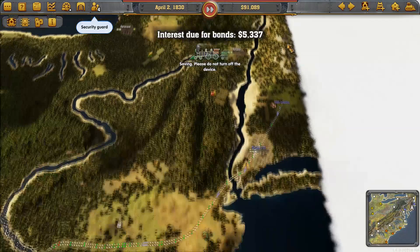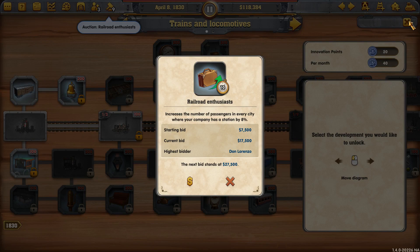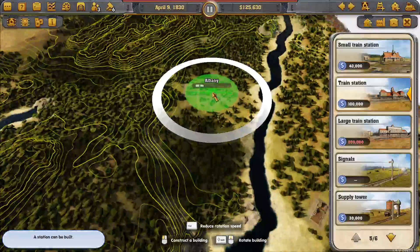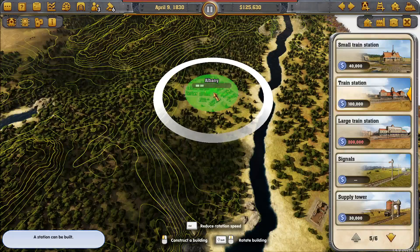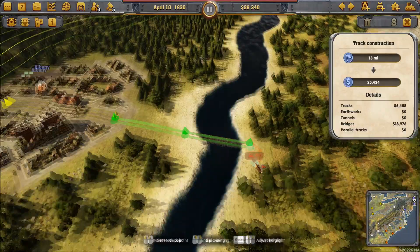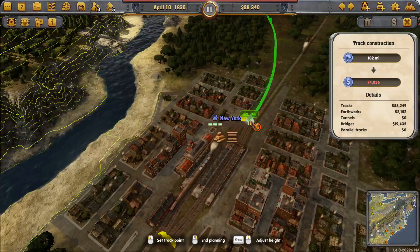We could have afforded the bonds thanks to the interest. We will grab this covered freight car tech to increase our freight prices by 8%, and we'll also grab that for the extra passengers. Let's get that station set up in Albany. At some point we will upgrade this to a 4-platform station, but for now 2 is more than enough. We shall bring him into the platform room. Once we have enough, so 12,000, we'll just let the clock run by.